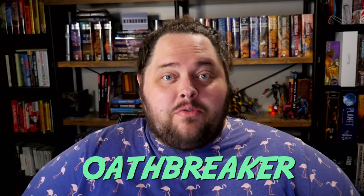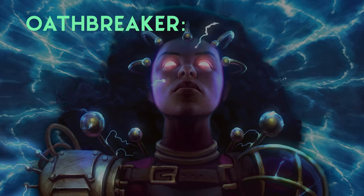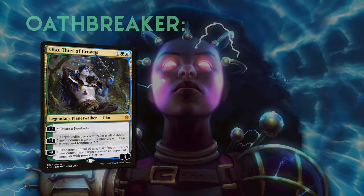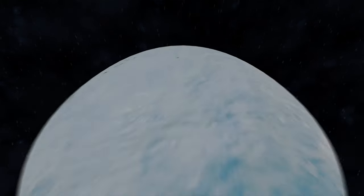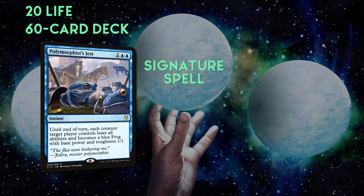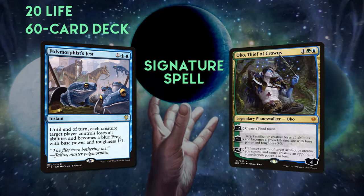Today is our first episode of Oathbreaker. For those of you that don't know, Oathbreaker is a commander-adjacent format where you have a Planeswalker as your commander instead of a legendary creature. You also only have 20 life and 60 cards in your deck. You also get a signature spell in your commander's colors that stays in your command zone and can only be cast if your commander is in play.